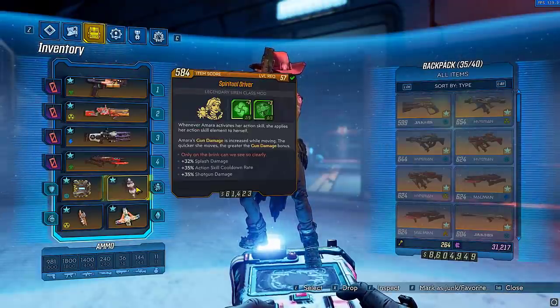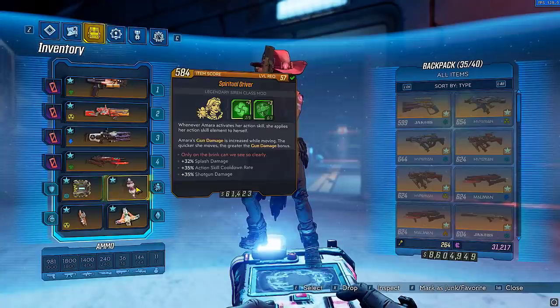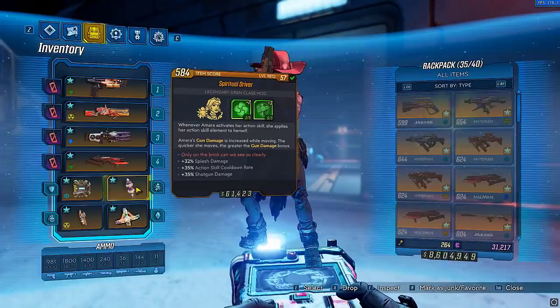For your class mod, you are going to want a Driver COM. This is going to give you more gun damage based on how fast you are moving, so a lot of our skills are going to be focused on moving very quickly. Just try to get one that has plus 3 to Mindfulness, which is going to give you a lot of movement speed.